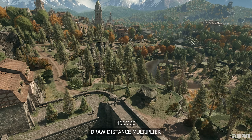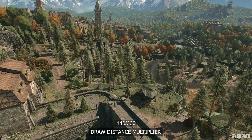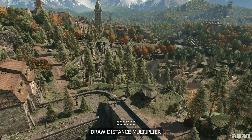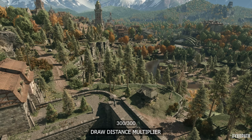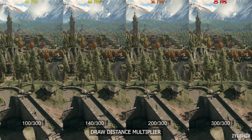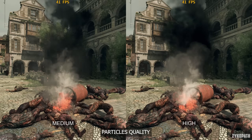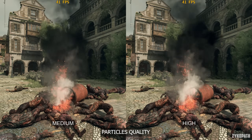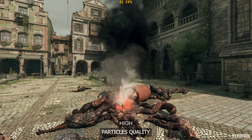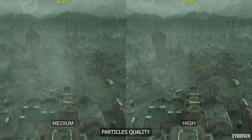The Draw Distance Multiplier is currently the most demanding setting in the game. The default values are 100 up to medium and 140 when using high, with higher values available as extras. This setting makes a significant difference to the overall quality of the game's environment — just keep it at 140 for the best balance. The particle quality setting is supposed to control things like fire, smoke, rain, etc., but in my testing, I haven't found any image quality or performance differences.